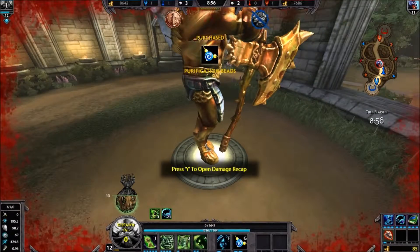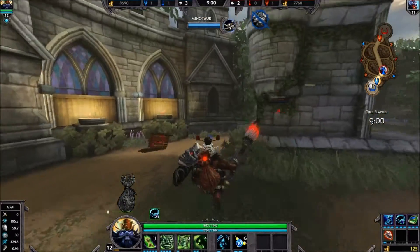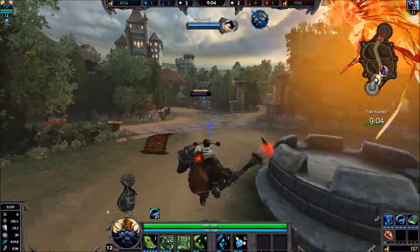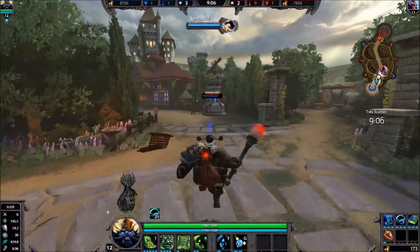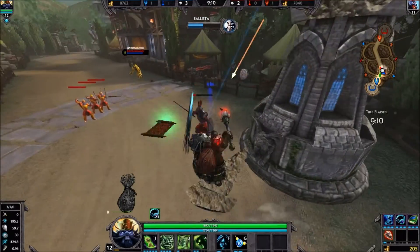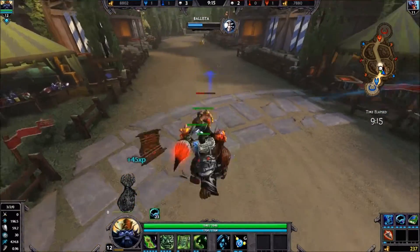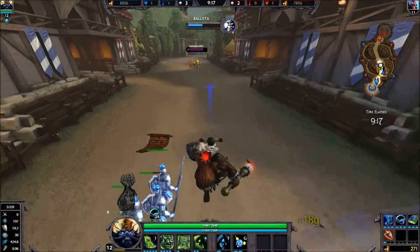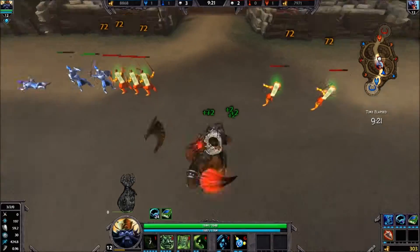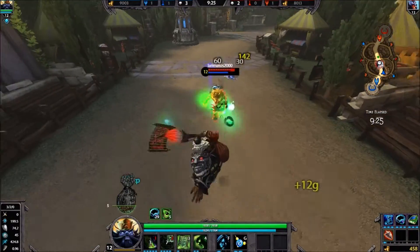To recap the counters so far: counter his combo; get Brawler's Beat Stick and Divine Ruin - they're cheap, give you physical power, crit, and lifesteal. When he uses his ult, get out of there and then just wail on him after it's over, because he'll be very squishy with very low protections.